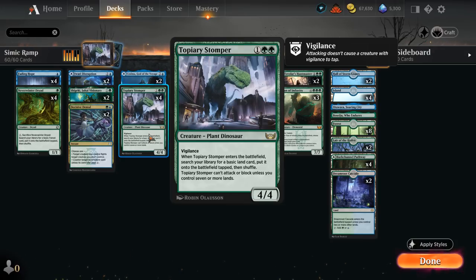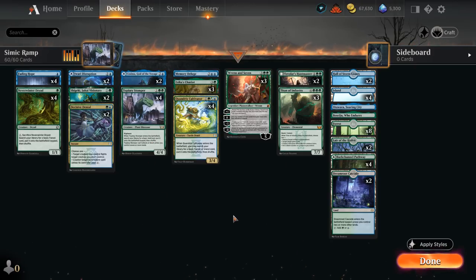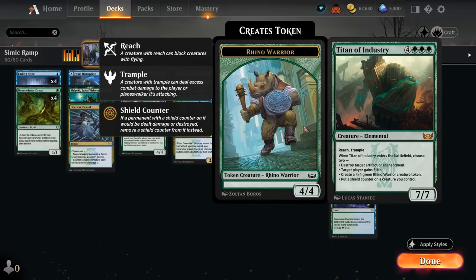Topiary Stomper is a 4/4 with Vigilance that when it enters can find a basic land, but it can only attack and block once we have 7 or more lands in play. At 7 mana, our curve-topper of choice is now Titan of Industry — excellent at stabilizing as a 7/7 with Reach and Trample. It's great against the various aggressive decks compared to some of our other curve-toppers, which have fallen out of favor.